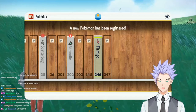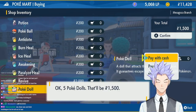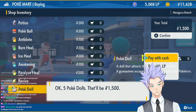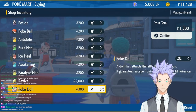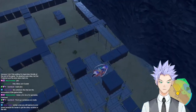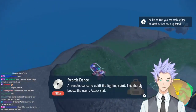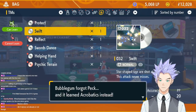Step two: prep the Flamigo. The first thing to change was its moveset. Over time it'll learn some decent Flying and Fighting type moves, but we wanted to teach it the OP stuff now. Because Scarlet and Violet is an open world game, we achieved this pretty easily. We picked up Low Kick in South Province Area 2, Acrobatics in East Province Area 3, and Swords Dance in West Province Area 1. With these three moves this early in the game, our Flamigo was a force to be reckoned with.